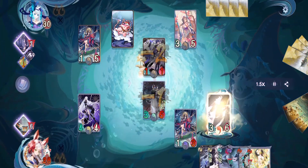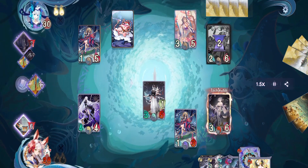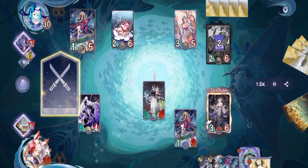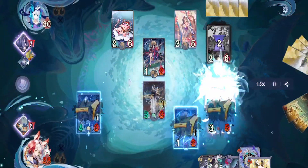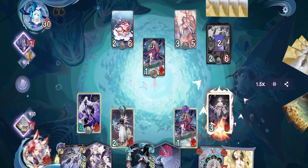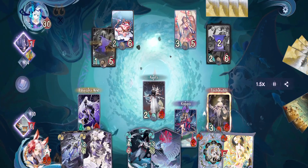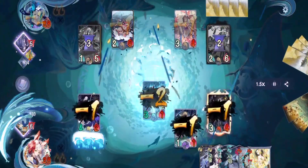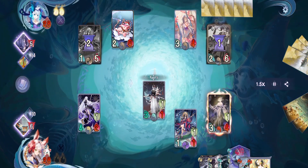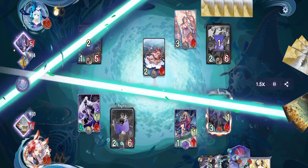Then we use Kujira to attack and pass — at the end phase Taishakuten will kill Susabi. On their turn they activate Dragon Jewel then use Kaguya to attack and pass. That Dragon Jewel is bad for us, but thankfully we have the solution. On our turn we activate our own Dragon Jewel, then put Kujira forward as a blocker and pass. With both Dragon Jewels active it's a race on who's going to get wiped first.